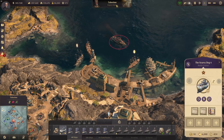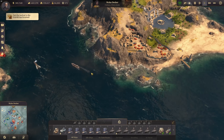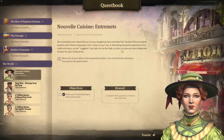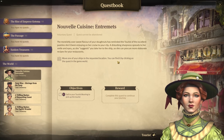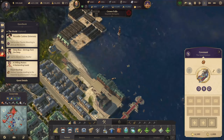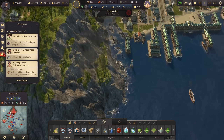We might need to wait a bit longer for another quest to come up, because at the end of this quest we'll see an item we can use. So while we wait, let's get back to Crown Falls. We have something happening there — our nouvelle cuisine quest. The merciless over-sweet flavor of your donuts has reminded the tourist of the excellent pastries she'd been enjoying on her cruise. She suggests we take her to the ship so she can procure more elaborate recipes for the restaurant. We don't really need more recipes, but we're still going to do this — sail to the tourist mooring with a majestic ship, most likely the Great Eastern. We also have lots of quests going on: the queen is waiting, Tobias has the white shark quest, and others.